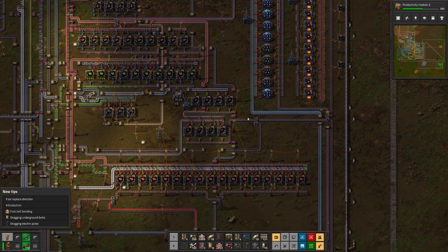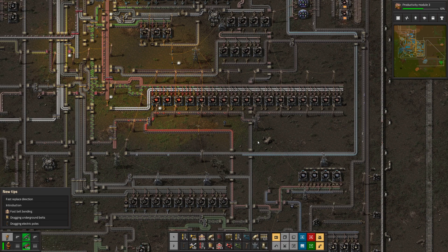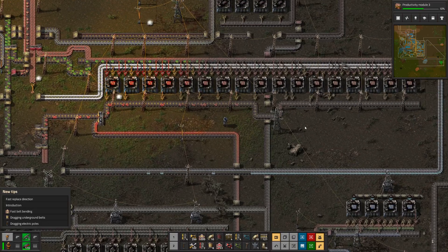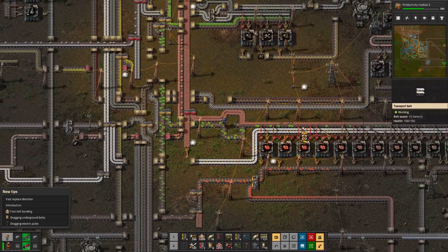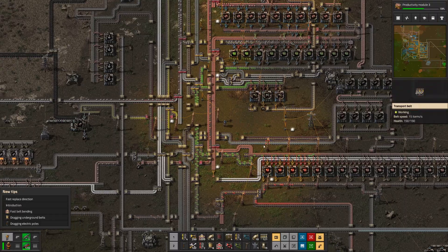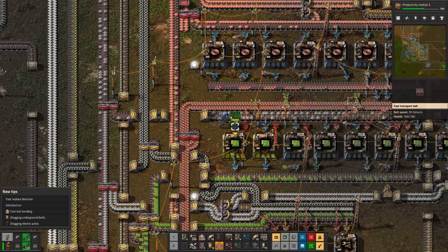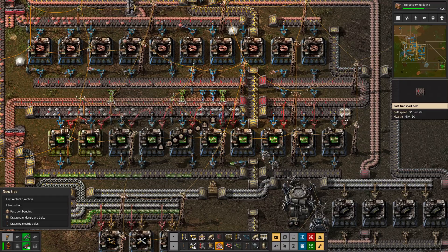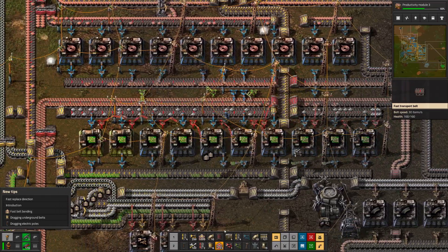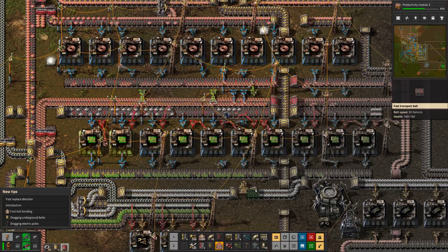I've only got about four minutes left in this episode. And I can't remember if this is the second episode — it is the second episode, so I have got the block done. Feels great! And here's what's the holdup again — is it the green? It is — it is the green circuits. They're just not being produced fast enough.